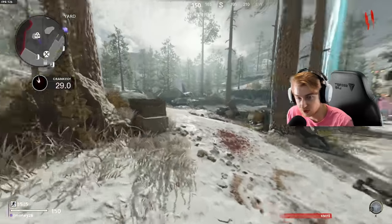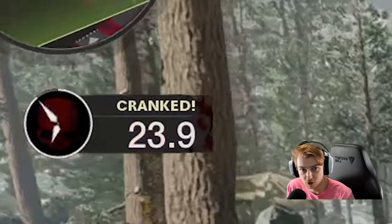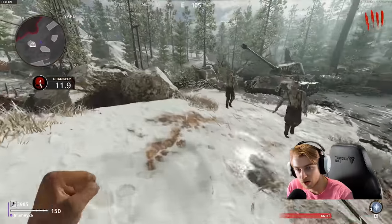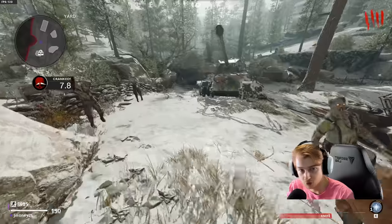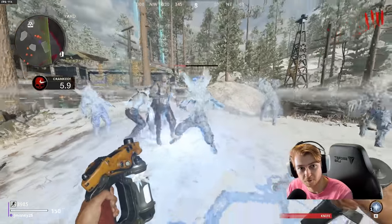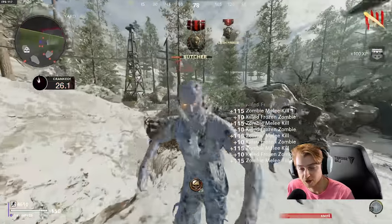Get as many kills as you can until you get your frost blast field upgrade, and make sure you're paying attention to your timer throughout the whole process. Once you get it, I'd recommend looping around spawn areas, training zombies up a little bit, keeping track of your timer, then popping your frost blast, getting a few kills, and rinsing and repeating.